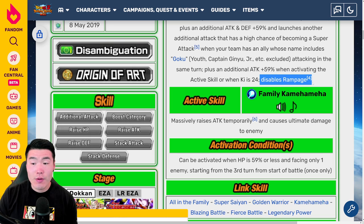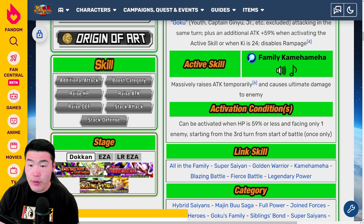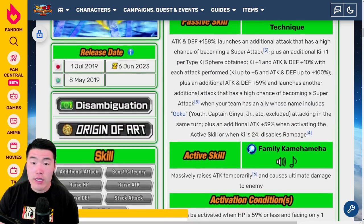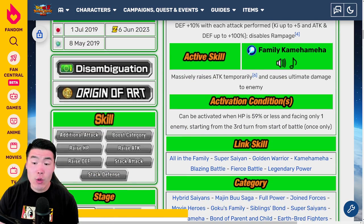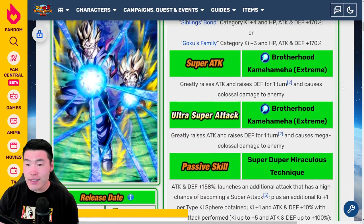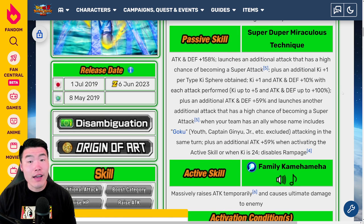The Active Skill and condition are identical: massively raises attack temporarily, causes ultimate damage to an enemy, can be activated when HP is 59% or less and facing only one enemy starting from the 3rd turn from start of battle, once only. I'm pretty sure they didn't change the Active Skill effect or condition. But let's quickly go over the EZA to give you guys my opinion of how good I think it is.